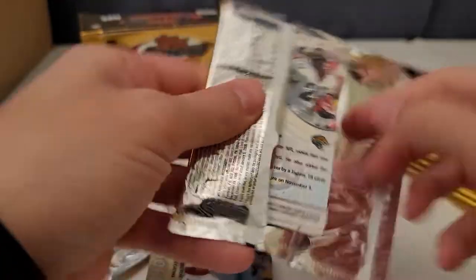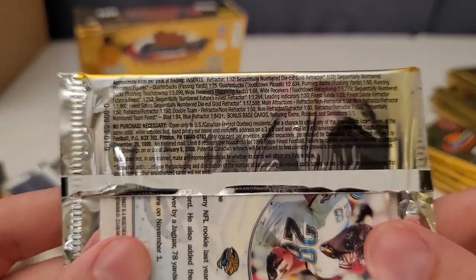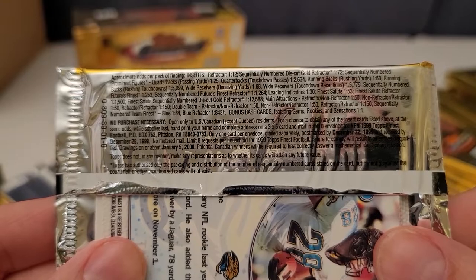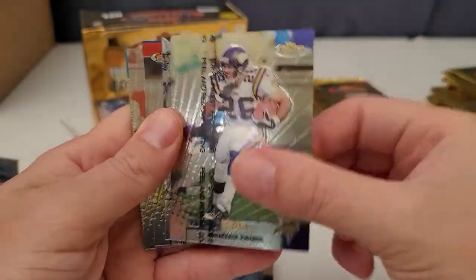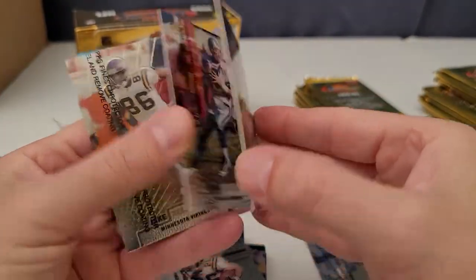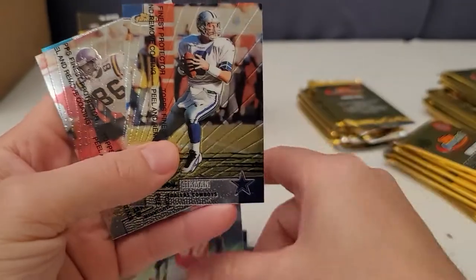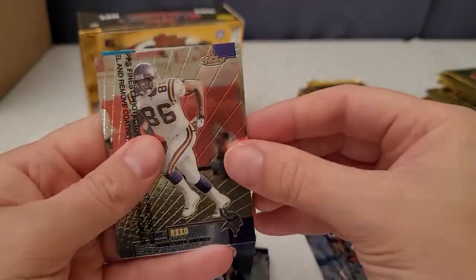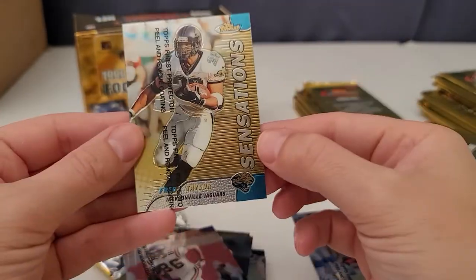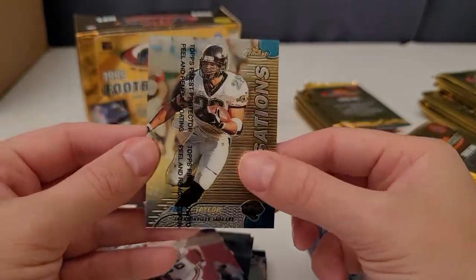Alright, let's check the odds: refractors are 1-in-12, so we should see a refractor within these packs. That gives us a general idea of what to look for. So if you ever buy any '99 Topps Finest, you'll know what to look for — hopefully it's simple to spot. Jerry Rice, very nice! Derrick Thomas. And here's a Sensations Fred Taylor — very cool.